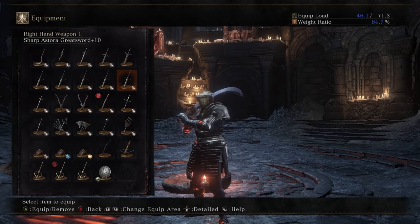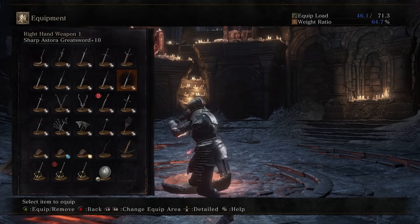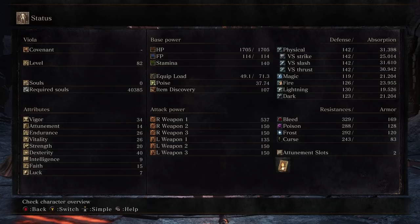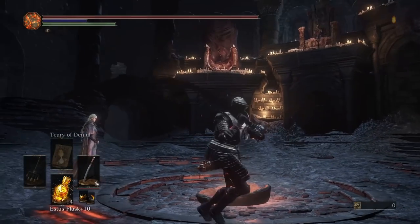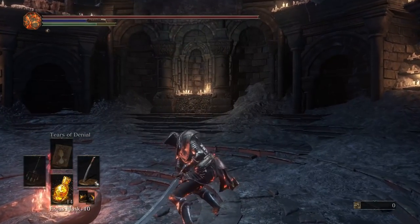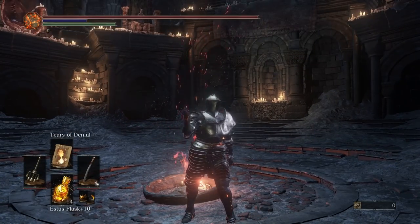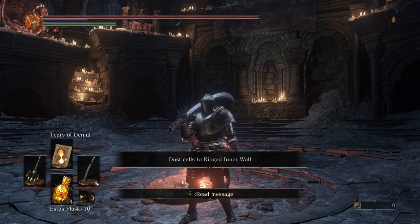Welcome everybody, we're just getting settled. It is a soul level 82 build - it was supposed to be 81 but I needed one more vitality to use the Murakumo, and I really wanted to have a Carthus curved sword since I never use these either. It is fun. We'll just start with a warm-up here. Hello Skadoosh, hello everybody, how's your Sunday?